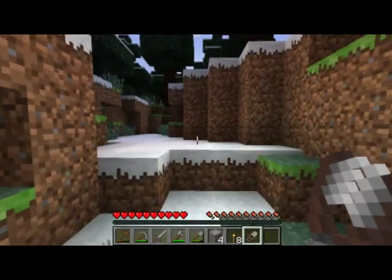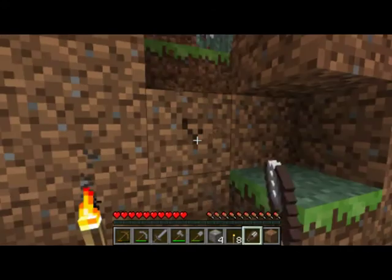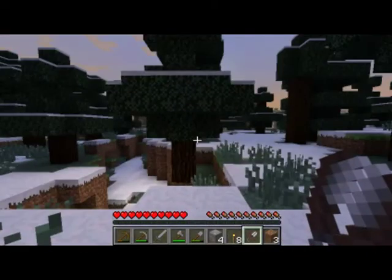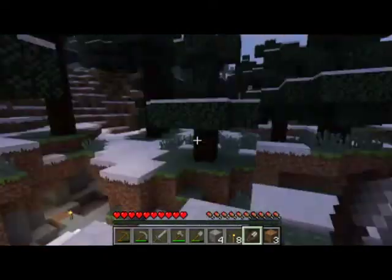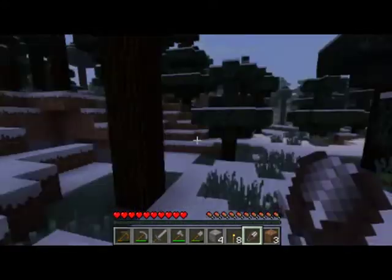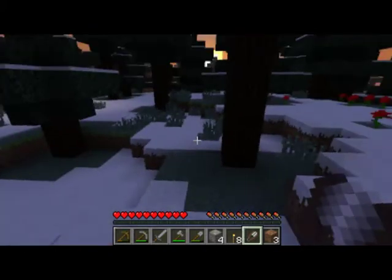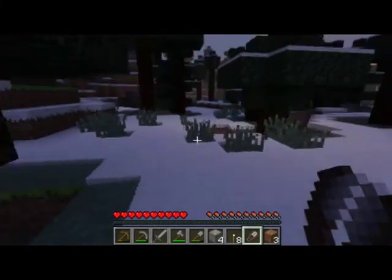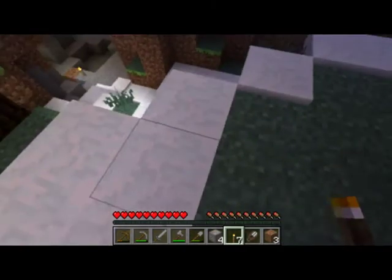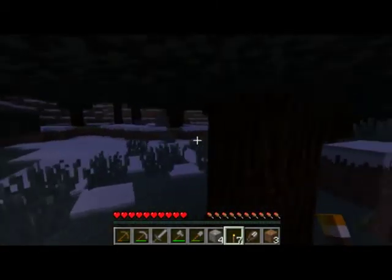Nighttime is rising — well, the sun is setting. I'm going to make me a quick escape route just in case. Where are you, sheepy? Oh, don't tell me the sheep ran away. Come back, where are you? I want you for your wool. He's gone — that sucks. I really wanted him for his wool. I'm going to put one torch here to signify my base location, and another one on this side too — it'll help keep the beasties away.